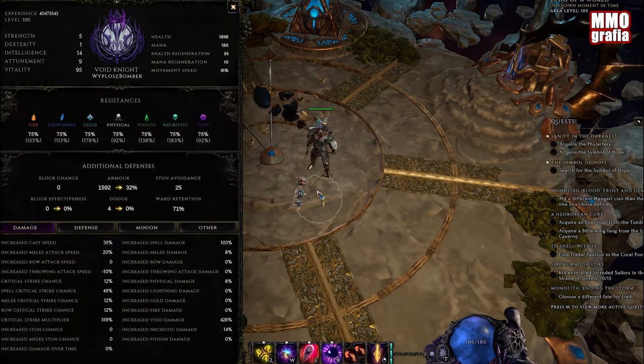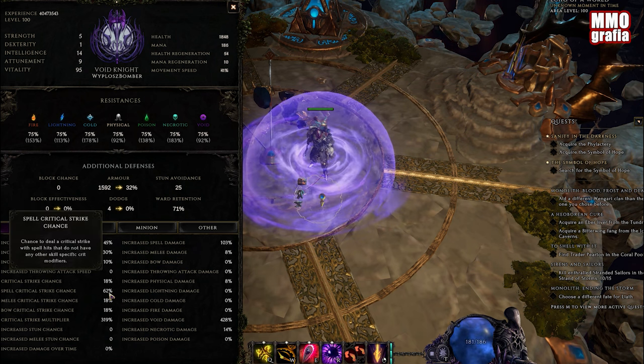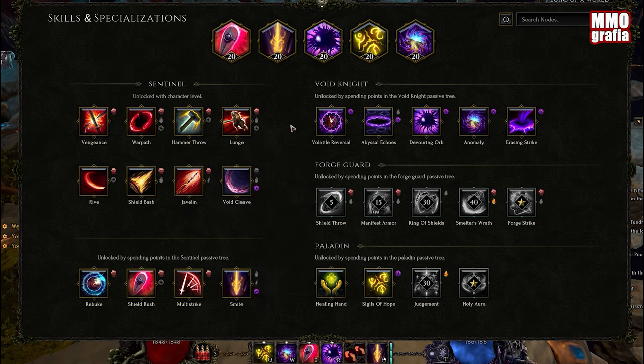There are multiple variations of this build. This one basically focuses on stacking spell critical strike chance. Right now we have 49%. When we buff ourselves, we actually have 62%. That's more than enough to be honest. Now first let's go through the skills.